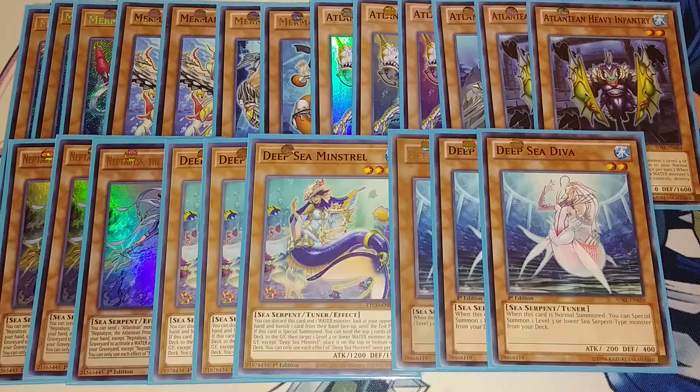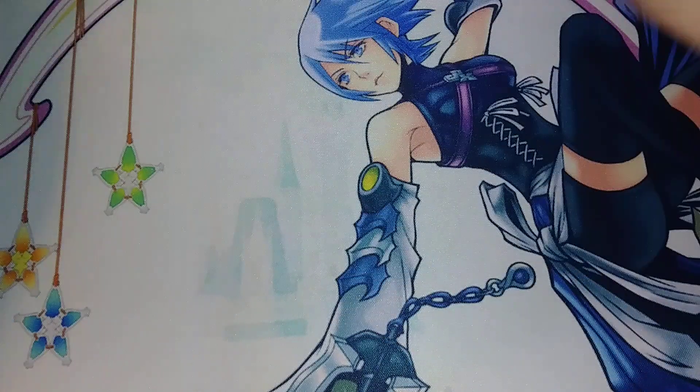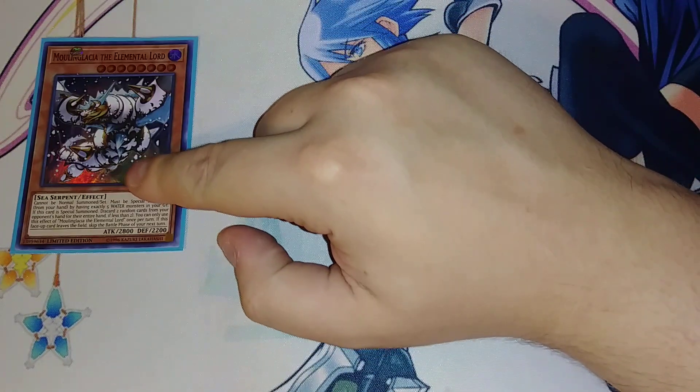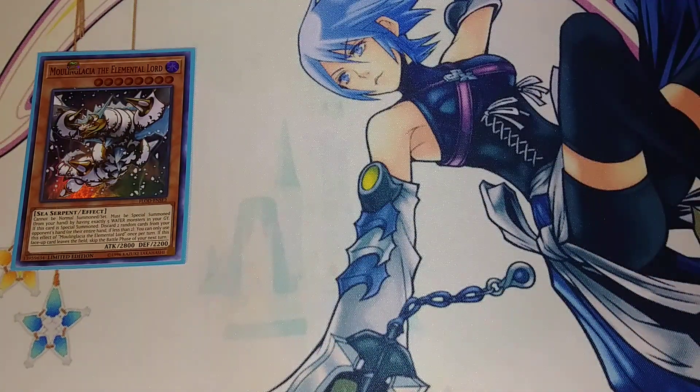So that's it for the Deep Sea Atlanteans and Mermels. Let's get into the other water support. We're going to be playing a single copy of Moral and Glacia, the unsung hero — really the boss of the deck. Because you're always dropping this turn one going first, and your opponent starts with four cards instead of six. If you also rip a hand trap out of their hand with Minstrel, they really start with just three cards.